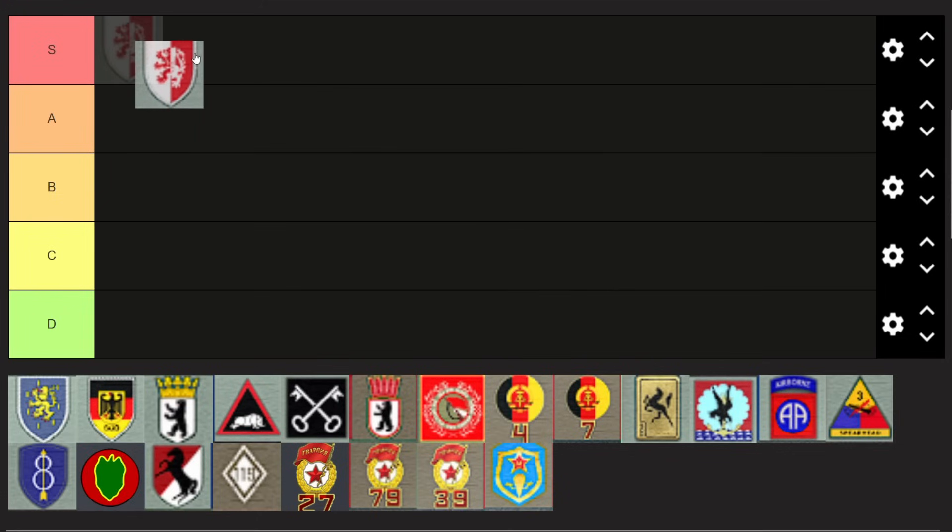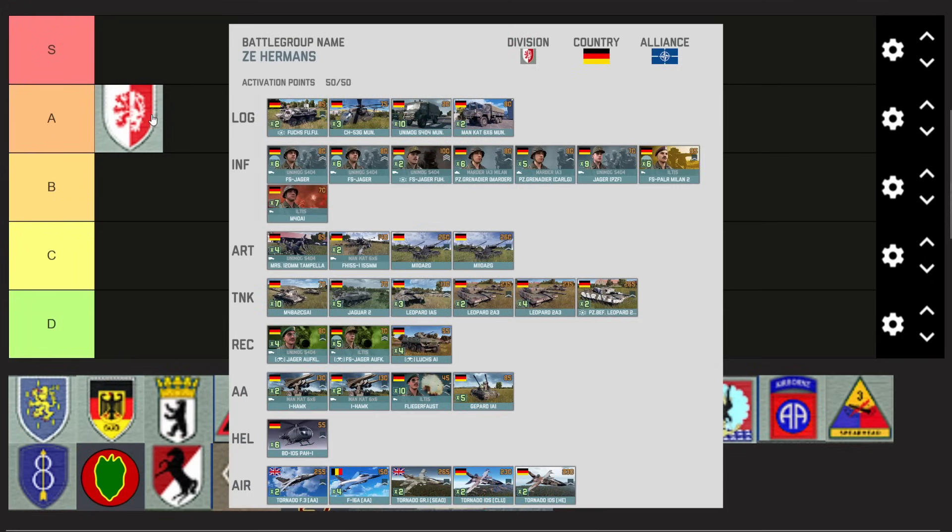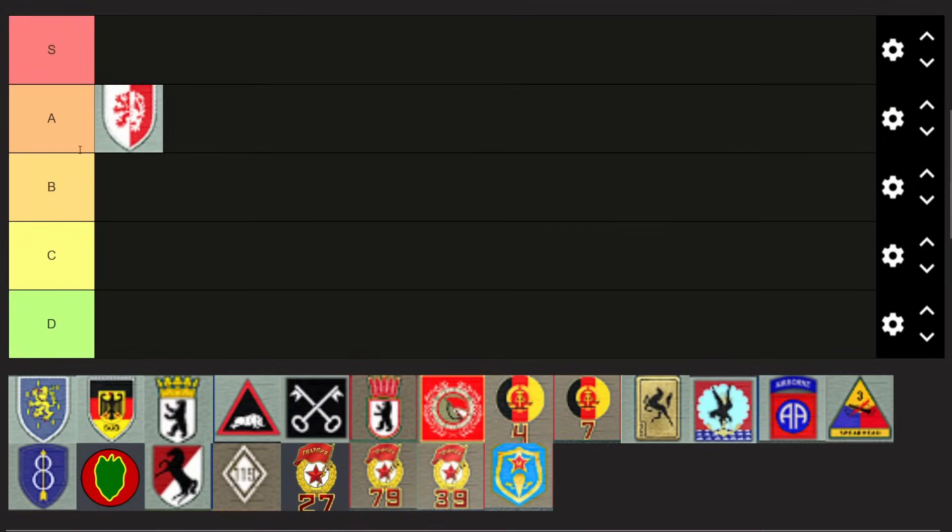Somehow the 2nd Panzer Grenadier is still really up there at the moment, both in ranked and in tournament games, because the Jaguar 2 is fantastic, the Leopard 2 A3 is quite cost efficient, and the forward deploy is really important right now. They get a lot of Flotter Makers so I would put the 2nd Panzer Grenadier in A tier. There are still some weaknesses, but the double-A Sidewinder F-16 is a super great addition to this deck.